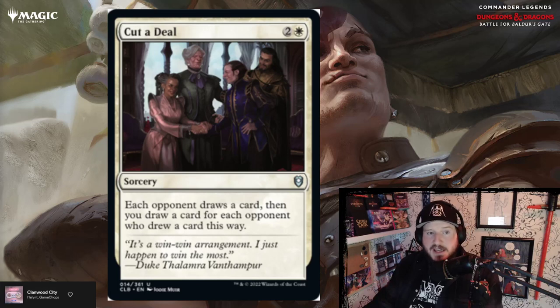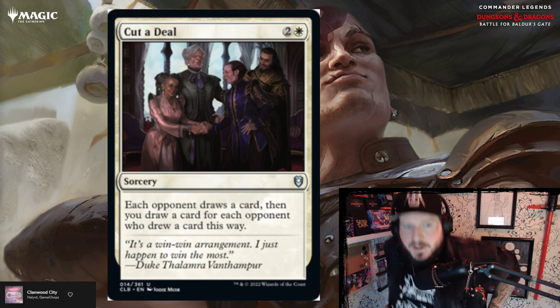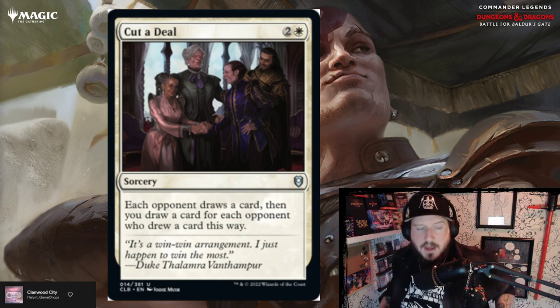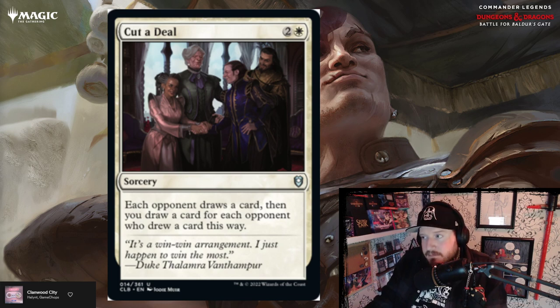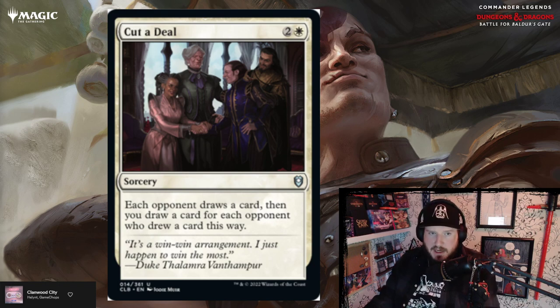Cut a Deal is two and a white for a sorcery. Each opponent draws a card, then you draw a card for each opponent who drew a card this way. So you give all of your opponents one card and you get three cards for three mana. I'd say that's below par.